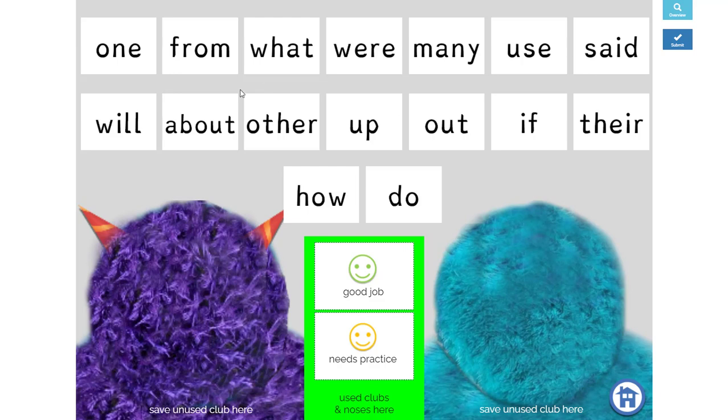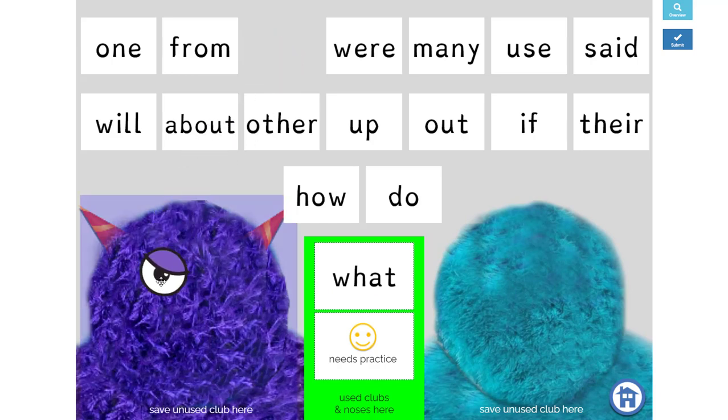All our face parts are hidden underneath these word cards, so we take turns reading them and looking at what's underneath. I'll choose first — I'm team one. I pick the card 'what,' and oh good, it's purple, so it is my eye and I can put it right there.